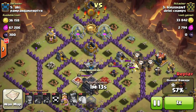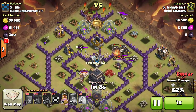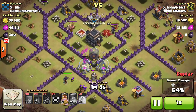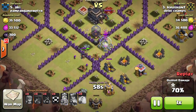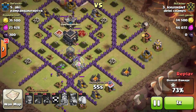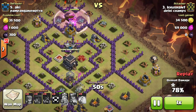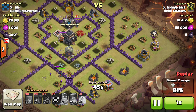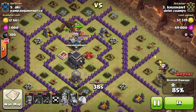Here comes my king and dragon. It will destroy all the base — awesome stuff. Now goes the king. Look at the queen hitting the king, and the dragon is hitting the king.